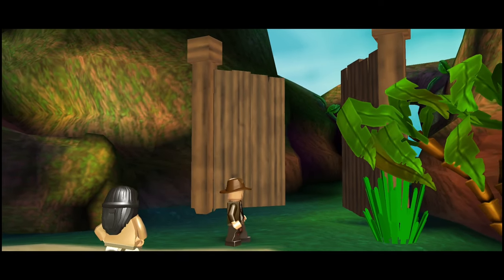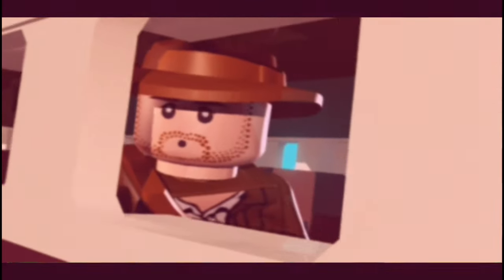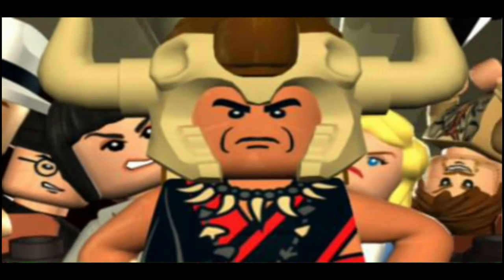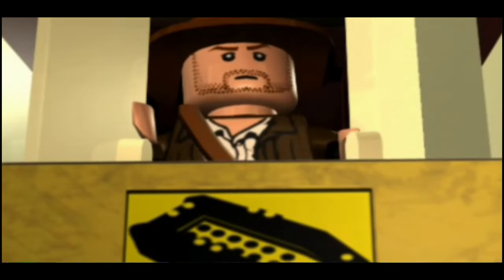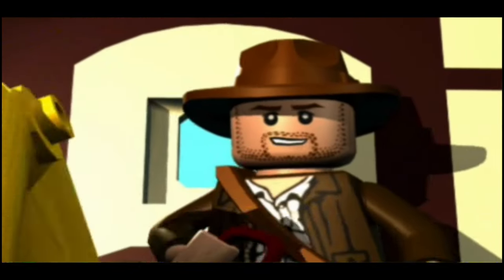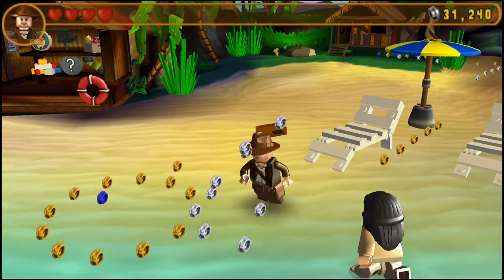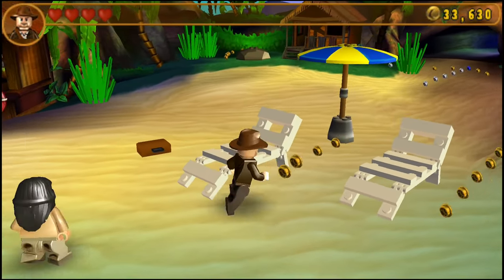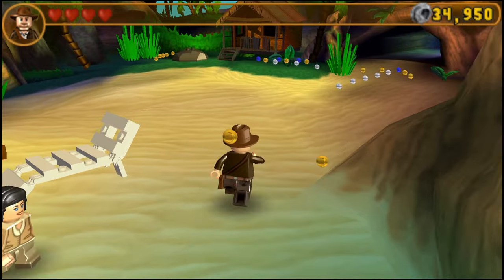There's only one hub world, and it actually gives us a unique framing device for the story. Indiana and Marion are flying off on their honeymoon after their wedding at the end of Crystal Skull. Inexplicably, nearly every major villain from the movies has come back to life and infiltrated the plane. They try to steal Indy's journal, leading to a less graceful touchdown. Honeymoon Island becomes the hub. The beach itself, with the shop, the character customizer, and the trophy gallery, only lets you use Indy and Marion — probably so they can have privacy.